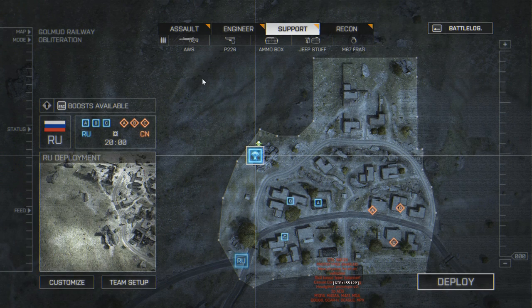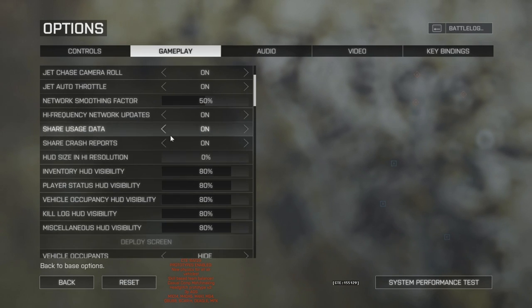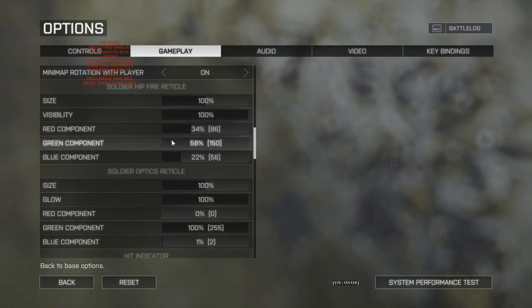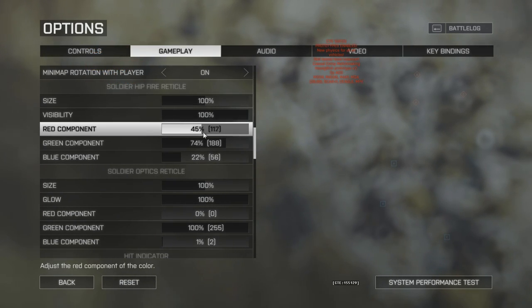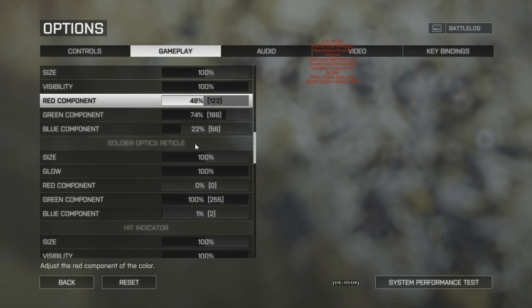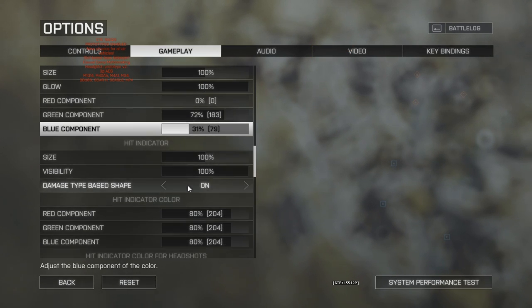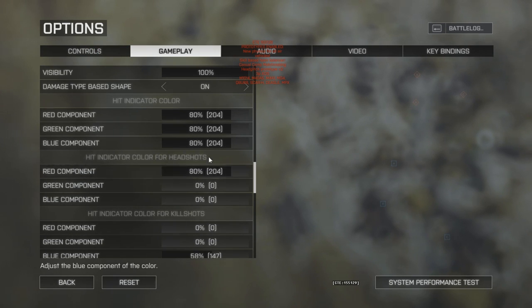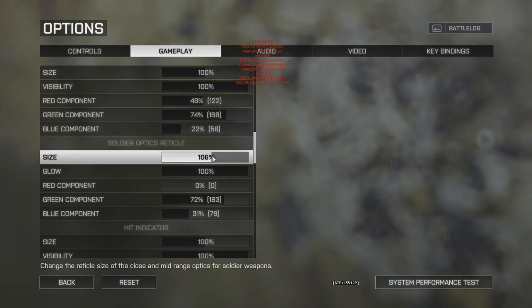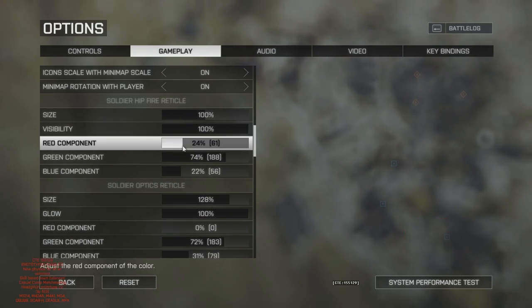A couple of other CTE changes: the ability to change the reticle colour on a lot of sights within the game. On things like the ACOG sight, Coyote sight, Cobra sight, and red dot sight, the reticle is all red at the moment, and that can get lost in sunlight or on different backgrounds. If you lose sight of the reticle — where you know the bullets tend to be going — it can be really difficult to get your aim back on target.